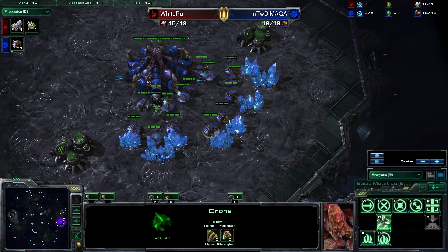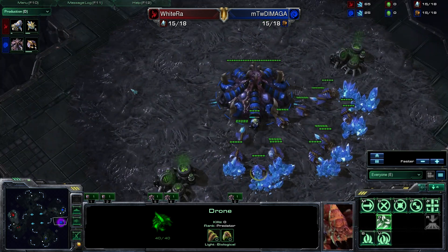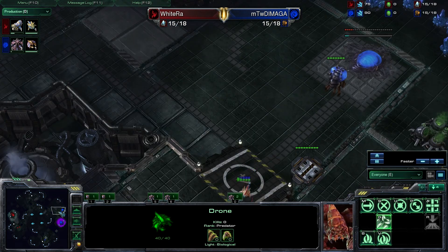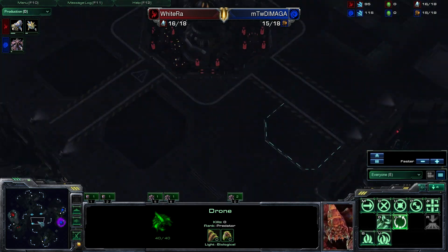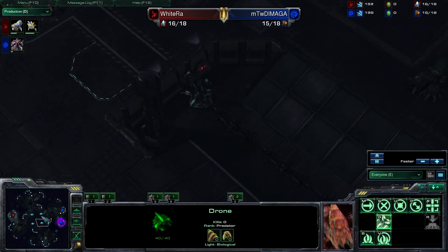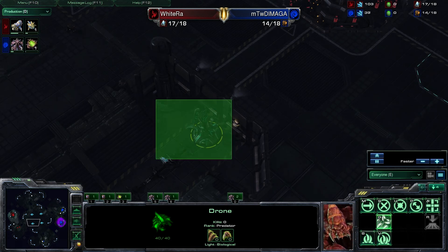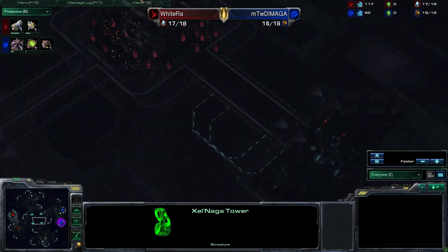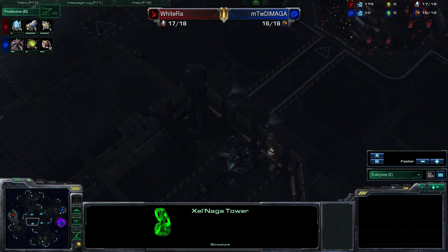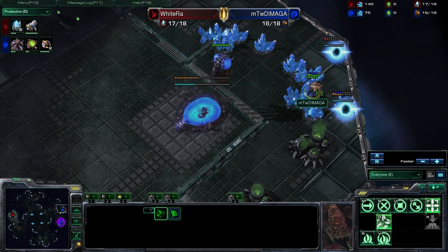DiMaga is playing Zerg on the right-most position. An interesting thing about this map — it's really large with a big open center area. There are four watch towers, and interestingly one watch tower can actually see the two adjacent towers, so controlling one gives you vision of two others.